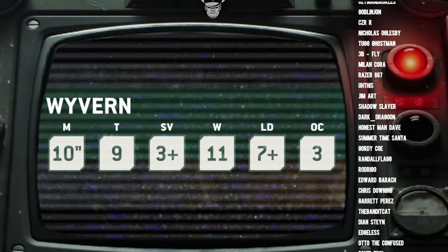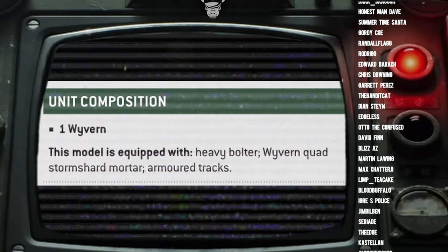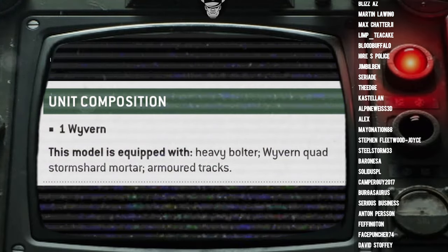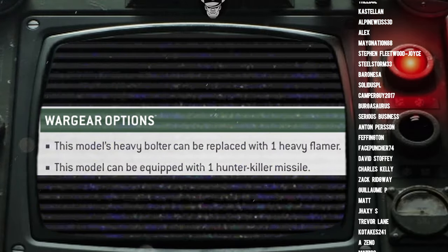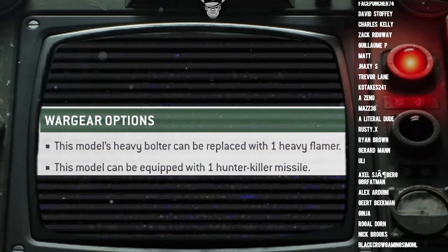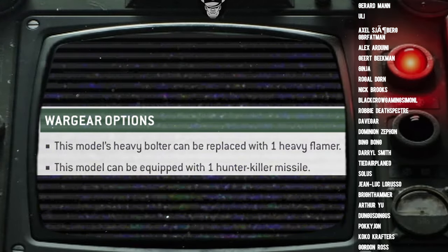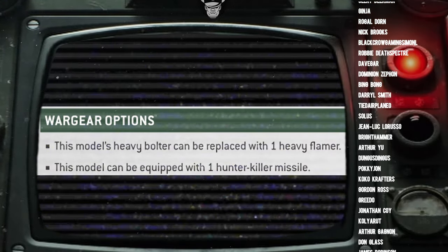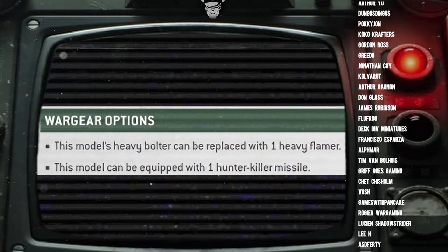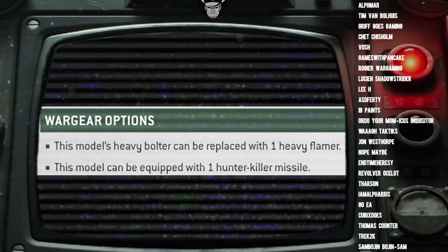Moving on to the weapons and wargear of the Wyvern — it comes equipped with a Heavy Bolter and a Wyvern Quad Storm Shard Mortar. It can replace the Heavy Bolter with a Heavy Flamer, and it can get a free Hunter Killer Missile, but it cannot get a Heavy Stubber or a Storm Bolter. A lot of Guard vehicles now can get the Heavy Stubber for free, but the Wyvern, like quite a lot of the rear echelon units, doesn't — which is a shame.